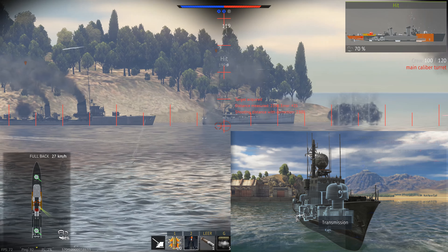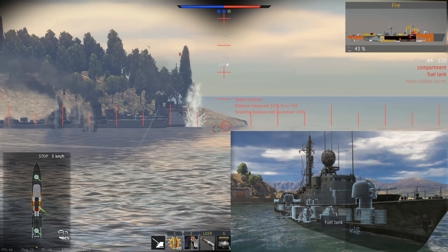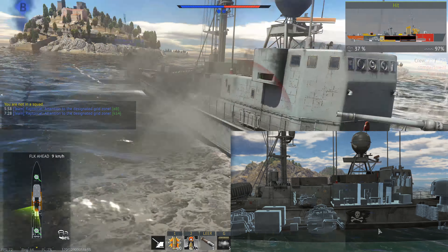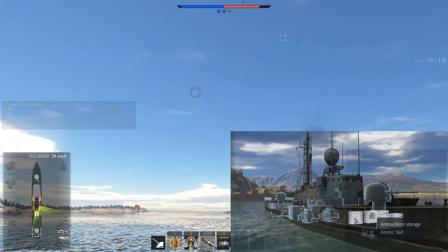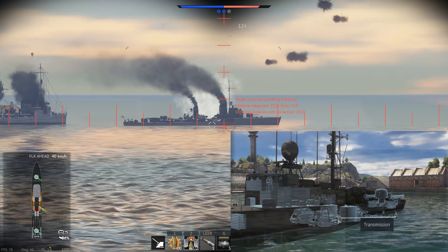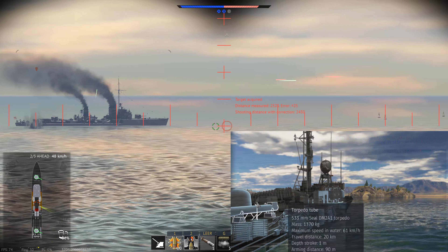The ship is quick, with 76 km/h forwards and nearly 30-40 km/h backwards. In the middle there are not a lot of modules to be hit with armor-piercing rounds. The ship is rather fragile but fast, and the automatic 76mm guns can deal damage even to small destroyers.